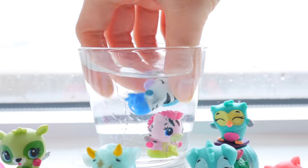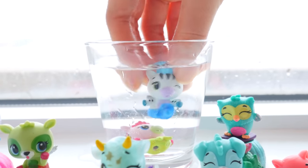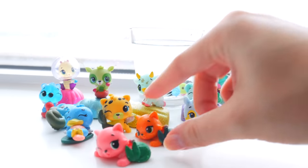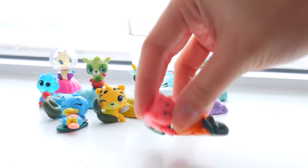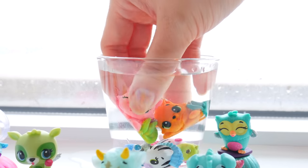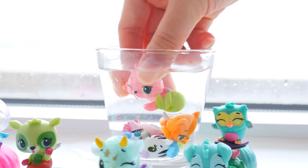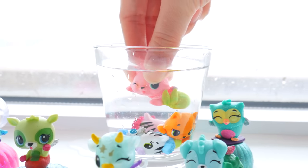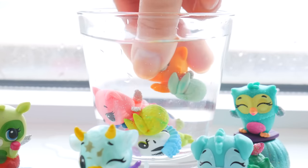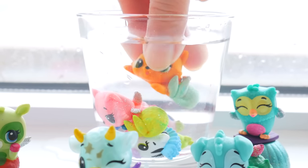And then the purple one changed into a blue one. Wow, so cool! Next, let's go for our two kitty cats. They both have green tails, so they might change into the same color. This one changed into a yellow-lime one, and this one is like a light blue. Whoa, so cool! These are really cool color changing Hatchimals.